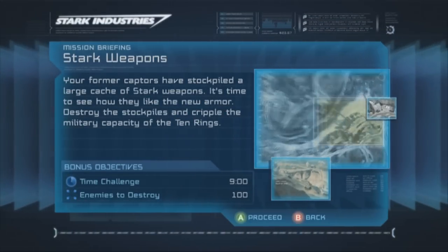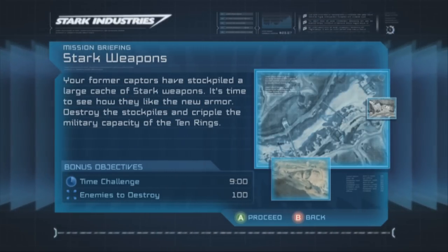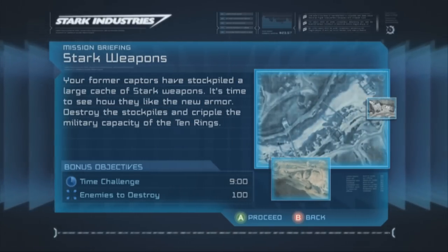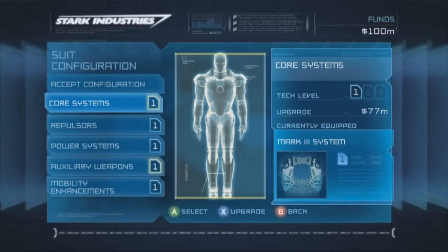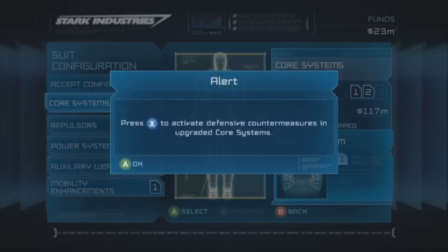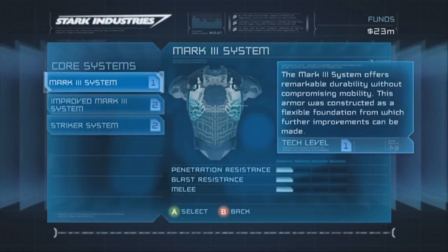Your former captors have stockpiled large-scale weapons. It's time to see how they like the new armor. Destroy the stockpiles and cripple the military capacity of the Ten Ring. What's the Ten Rings? I can upgrade stuff. Why do they have an upgrading menu in a game like this? I mean, it's a demo.